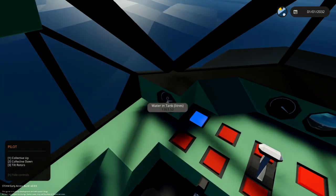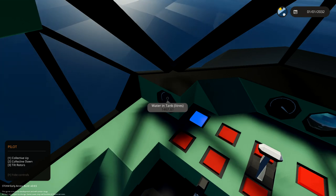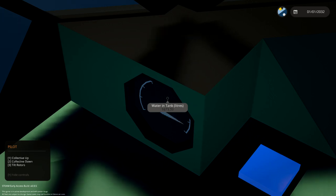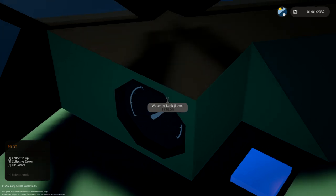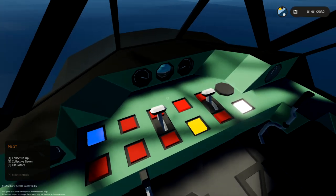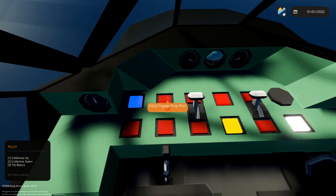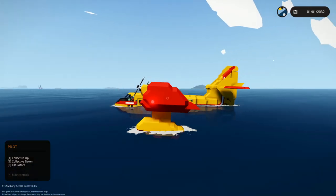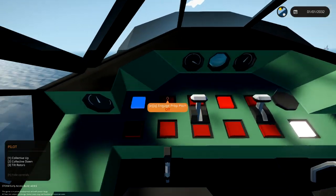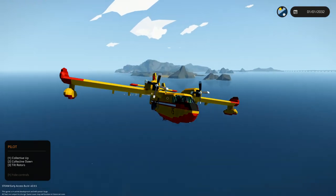As soon as this is full we can go. I can't remember how much it holds — maybe 1,400? 1,500? It's 1,875. Alright, that's good. Tilt the rotors. Ready? 3, 2, 1, go. There we go, we're in the air. Beautiful. Whoa, that was close. Okay, we're flying again — forest fire is still a thing.